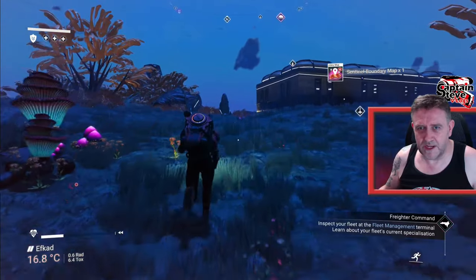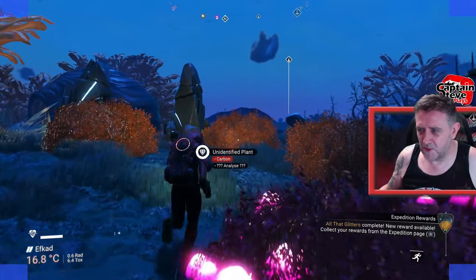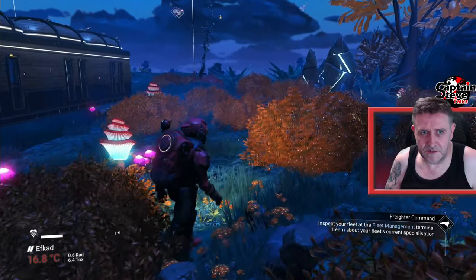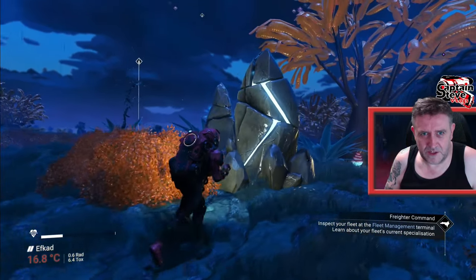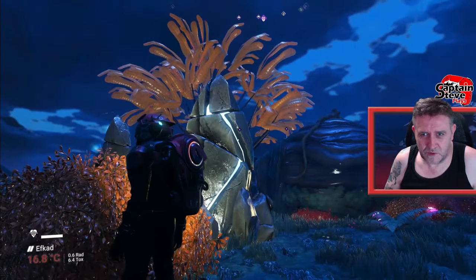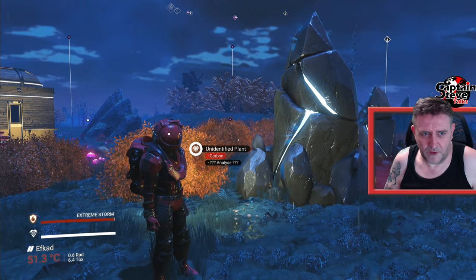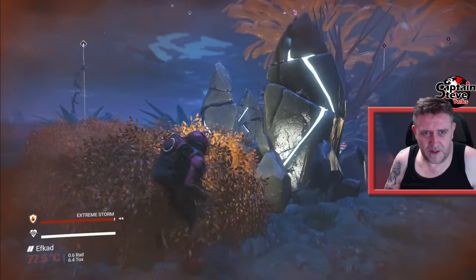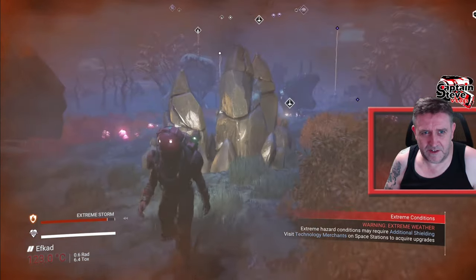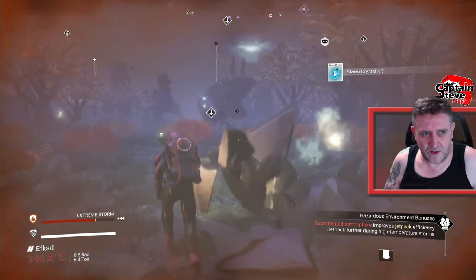We've been given a sentinel boundary map for doing that, so I could go and get myself a sentinel multi-tool. There's the message I was waiting for - a superheated storm is inbound. Hopefully those sentinels have stopped tracking me now. Any second now the clouds will start to cover - look at that, isn't it creepy? But soon these storm crystals will spring to life and I will grab them. I'm going to top up my hazard protection. Storm inbound - here we go! These crystals are going to start glowing any second.